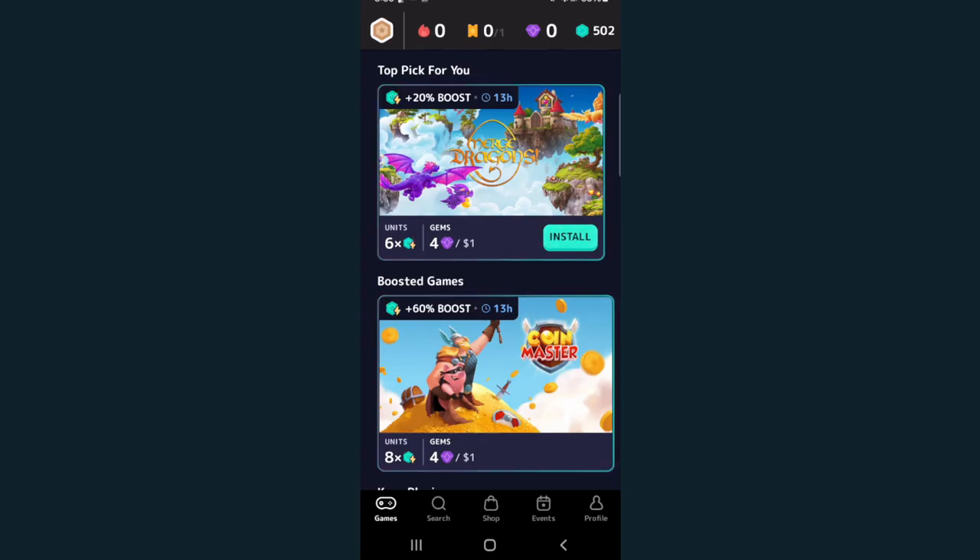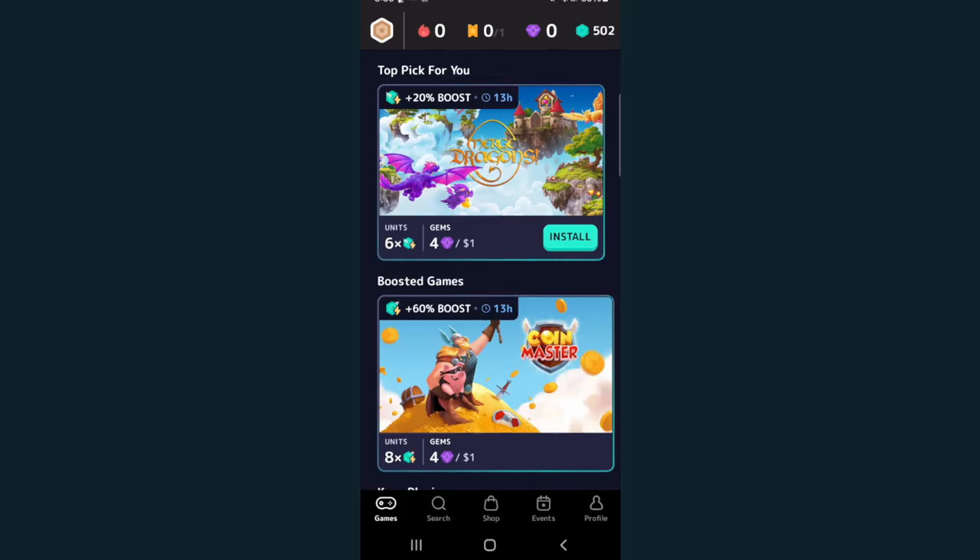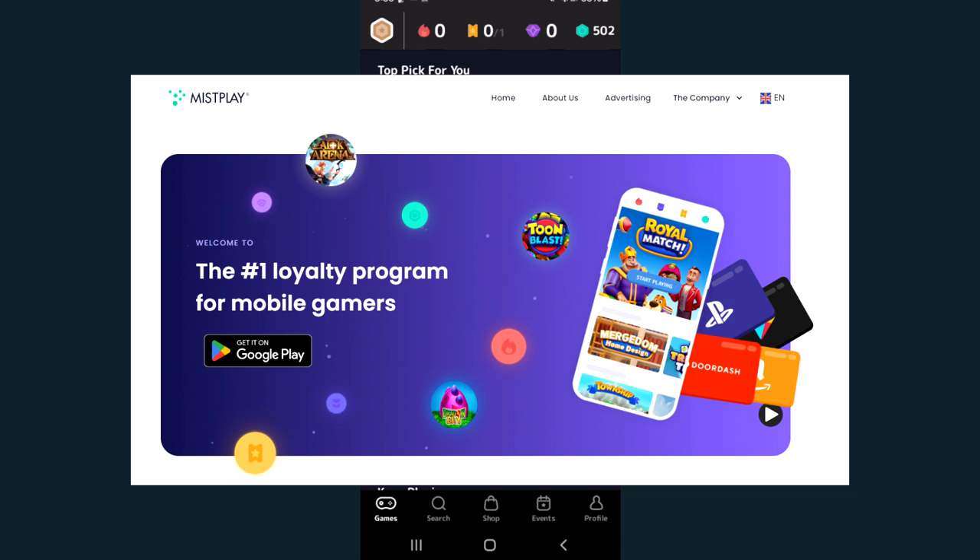For this one, I am reviewing Mistplay. This one was very much anticipated — I know a lot of you have been asking about this one, and well, here it is. Mistplay was created in 2016 by Henry Charles Macalani over in Montreal, Canada, and it is available for Android only. We will talk about why later on in the review.